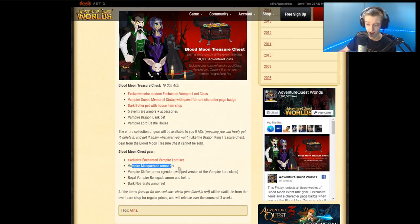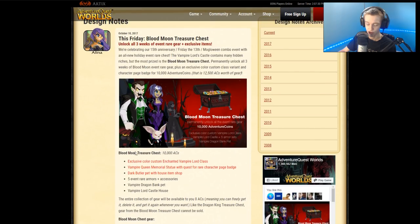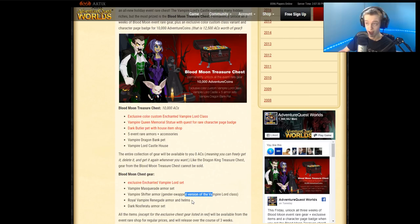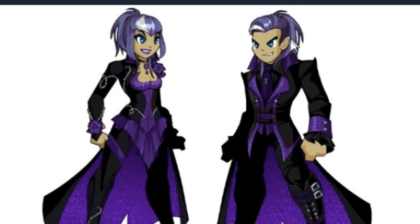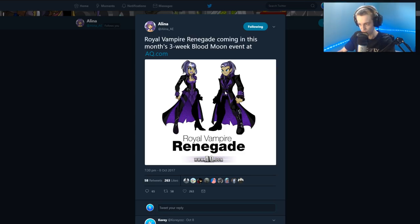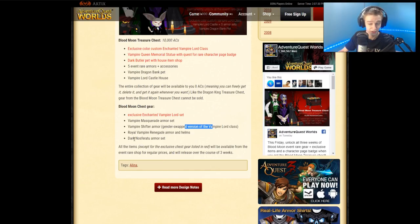There's also a vampire masquerade armor set, a vampire shifter armor which is the gender-swap version of the class armor, and the royal vampire renegade — here are the female and male versions. The male hair is really long in the back; it would look nicer without that back part, in my opinion. Same goes for the female version — just a suggestion, though it's probably too late since it's coming out tomorrow.